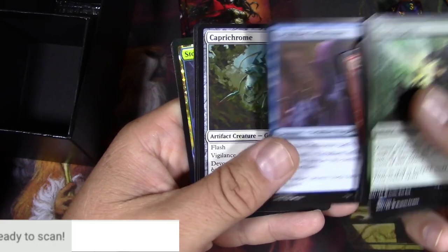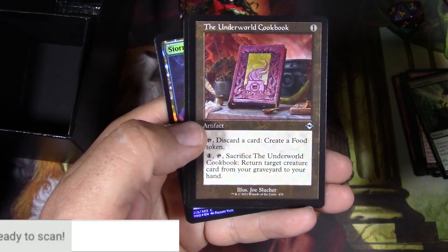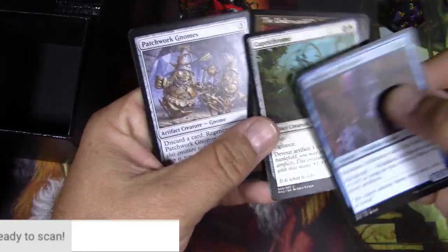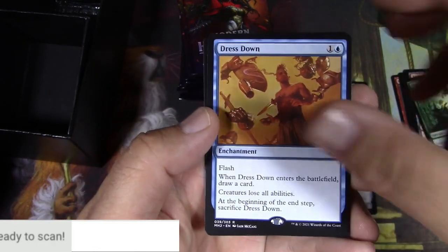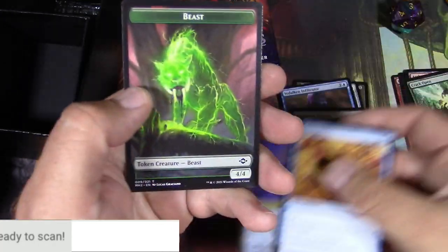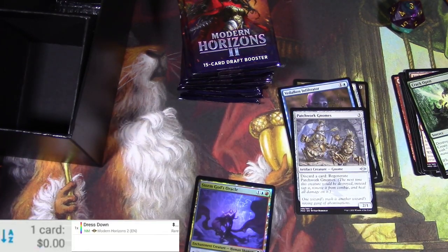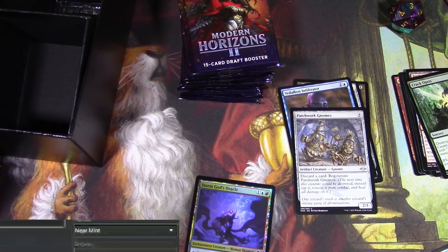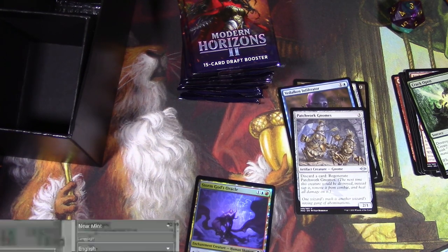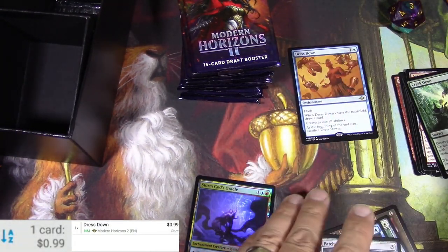Pack 1: got Gargadon, some commons, Infiltrator, Caprichrome, the Underworld Cookbook. We actually have four uncommons, a rare Dress Down, and a foil Storm God's Oracle, plus a cool beast token. Dress Down is not the foil version — let me fix that. Alright, $2.50 there — still a long way to go. Oh wait, sorry — 99 cents. An even further way to go.